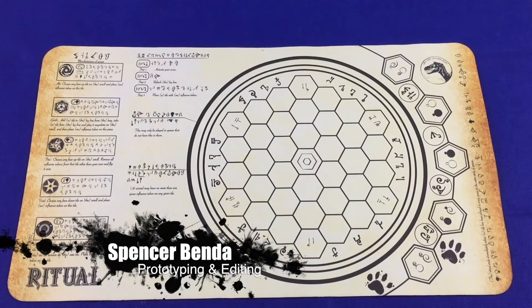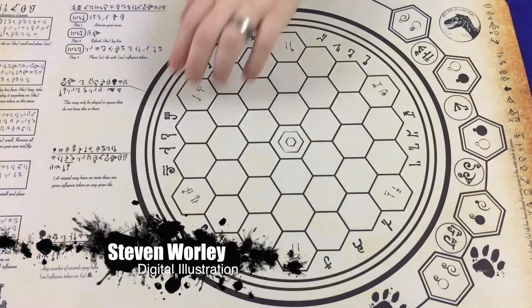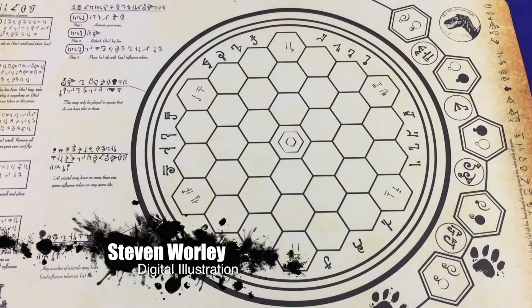To set up the game, first place the scroll in the middle of the game space. This area of the scroll is referred to as the play area and is where players will be placing their tiles and building their runes. This is the ley line. Throughout the game, all players will be placing tiles from the ley line.